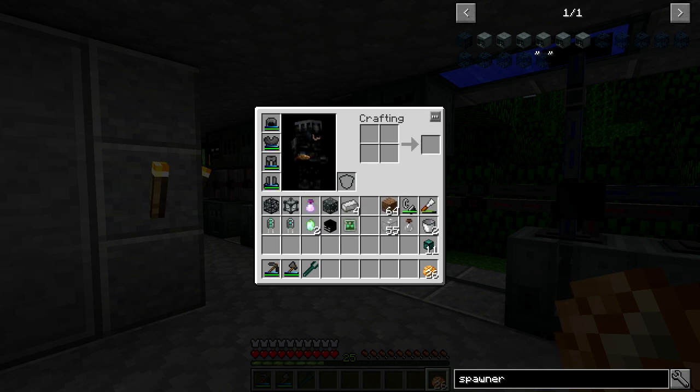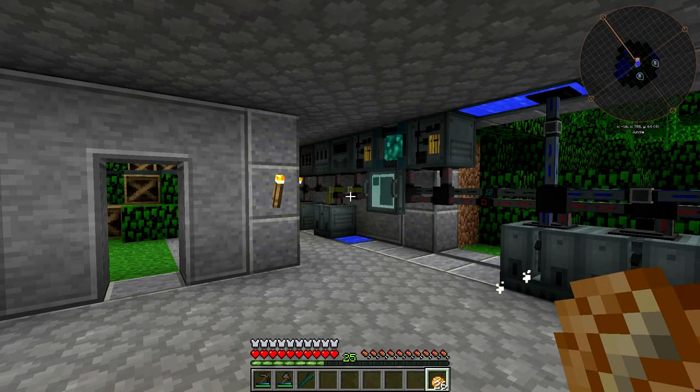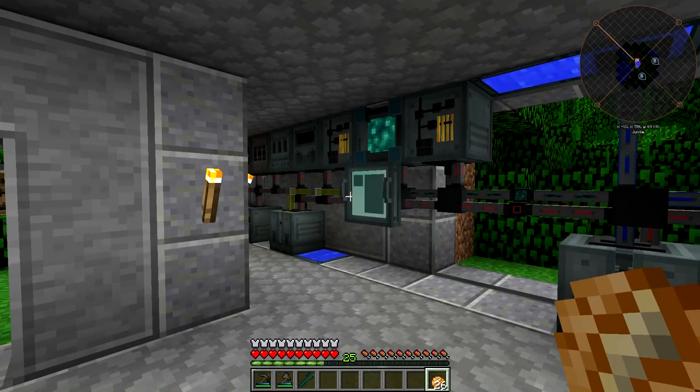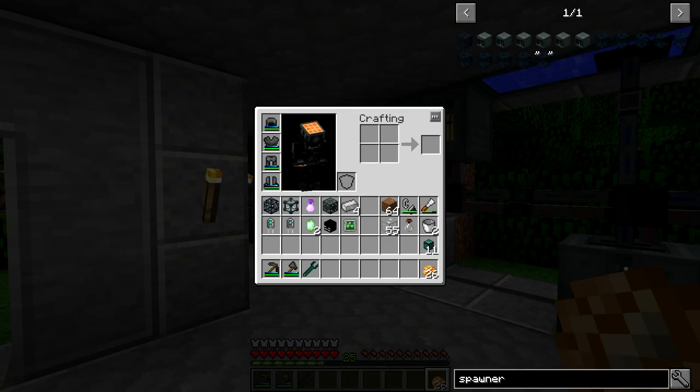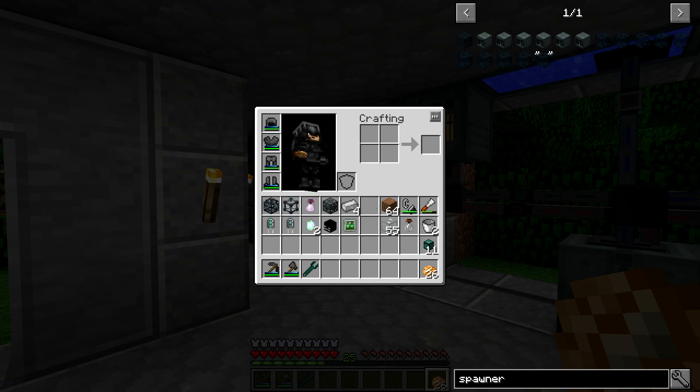The downside is that with the Relocator Obelisk and the Attraction Obelisk, you can put soul vials in and out and exchange them whenever you want. Unfortunately, once you set up the powered spawner and combine it with a broken spawner, that's what it's going to be. You'll have to redo the whole process to change what's being spawned — it's not as versatile.